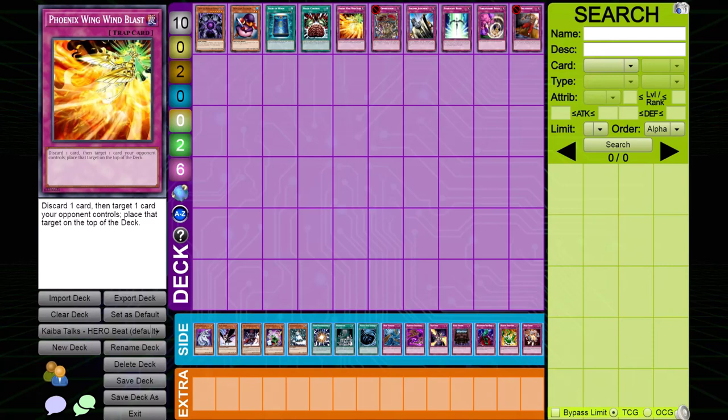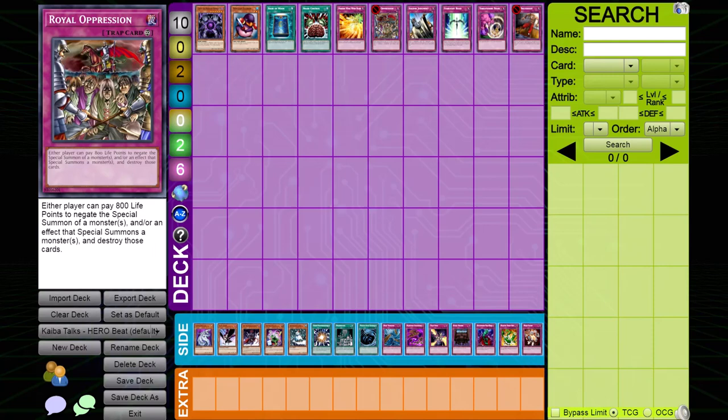Royal Oppression. Despite being able to stop Miracle and Future Fusion, this card is not practical against Hero Beat, as Hero Beat doesn't need to special summon to win. In fact, most Hero Beat decks either side or main Royal Oppression themselves.